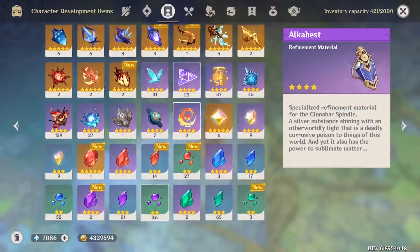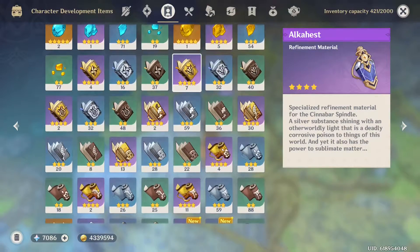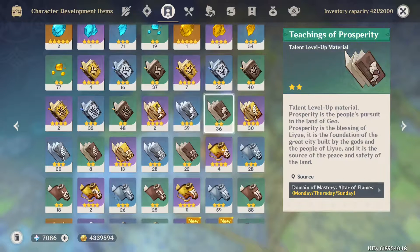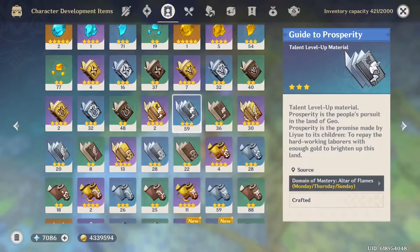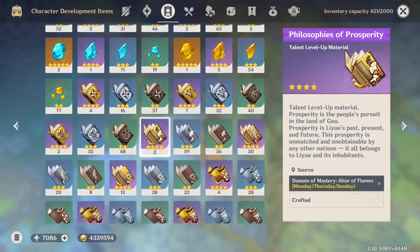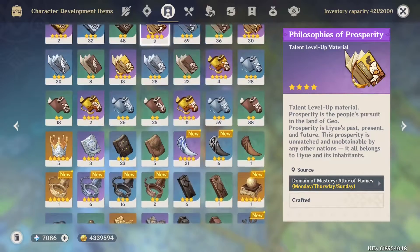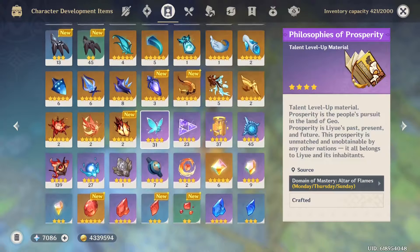Coming over to our inventory, the books you're going to need: nine of the Teachings of Prosperity, 63 of the Guide to Prosperity, and 114 of the Philosophies of Prosperity. That's how many you're going to need for the Talents. You can farm those every Monday, Thursday, and Sunday.